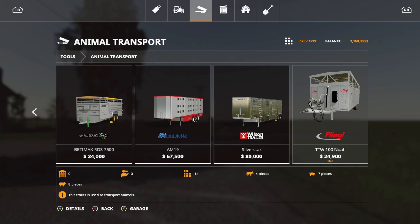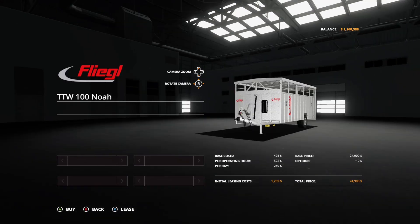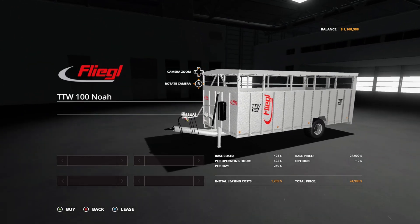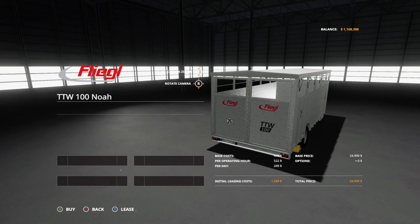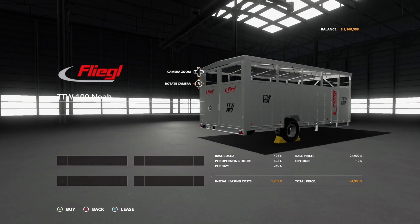And the last regular mod for today is the Fliegel TTW 100, an animal transport trailer. It's $24,900, 14 slots, and can hold up to four cows, seven pigs, and eight sheep. There are no options, but it looks really nice. The back can lower and the gate can open — a really nice little trailer.